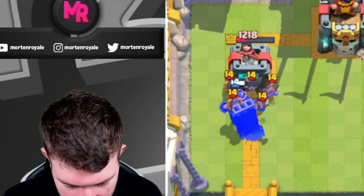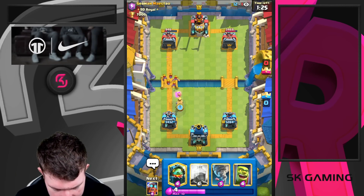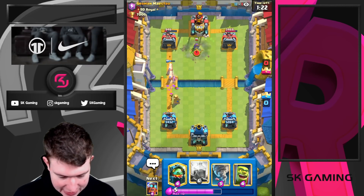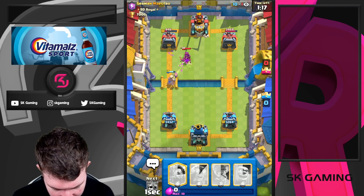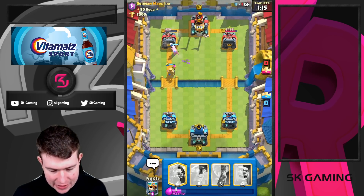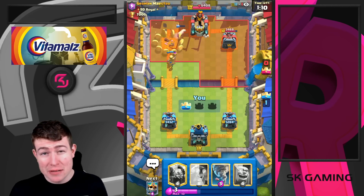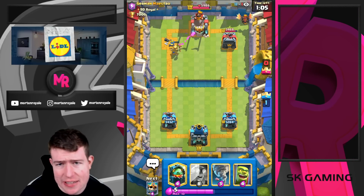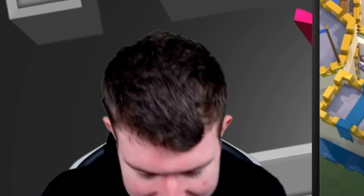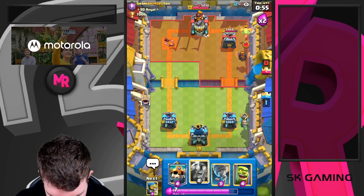Skeleton King alone is doing around 300 damage — I'll take that. Going for Mother Witch high. Skeleton King is doing some work here. I want to wait on the Lightning so the Mother Witch locks onto the Queen, then we lightning and get his tower. He'll go Lava on the back. There's a ton of spam, which is normally the matchup where the Skeleton King shines. He doesn't have Valkyrie, Bomber, or Bomb Tower — no splash unit against my Skeleton King.